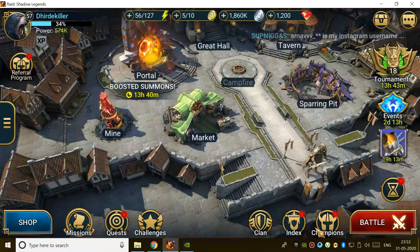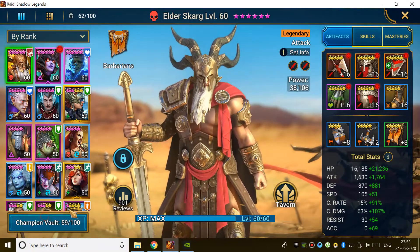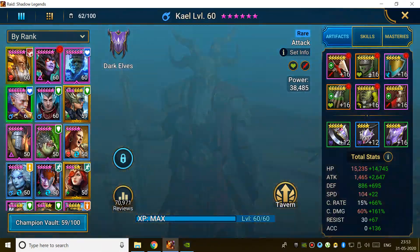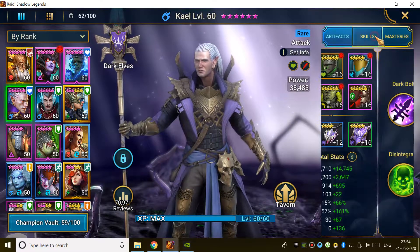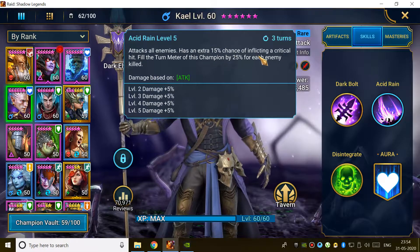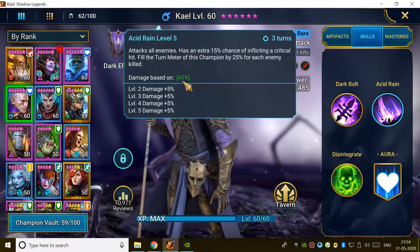The third champion is your starter champion — it could be Kael, Athel, Elaine, or Galek. I started with Galek. Your starter champion should be a nuker. Galek's key skill attacks all enemies with a 50% chance of a critical hit — a very important skill you can use in arena to knock down every enemy at once, or at least leave only one or two enemies remaining.